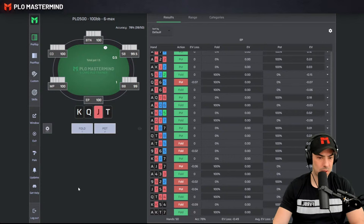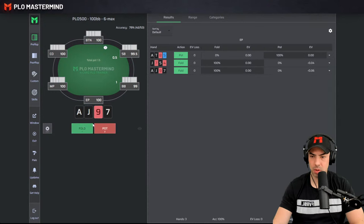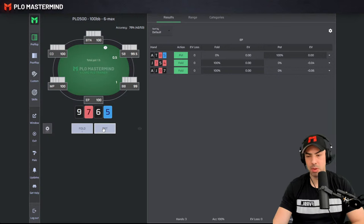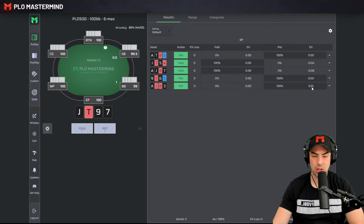Now we're going to retry the mistakes. There's a button called retry mistakes and it displays only the hands we played incorrectly. Ace-10-8-5 I would always fold, but it seems like it is supposed to be an open. It's a 0 EV hand — it doesn't make a difference whether we raise or fold. Jack-7-5-4 is probably just a fold, and Ace-Jack-9-7 — too many gaps, triple suited, we're going to fold. This hand is a surprise open but barely makes 0.02 big blinds.